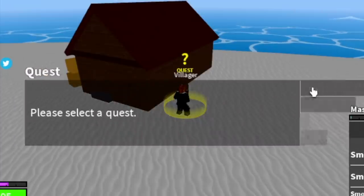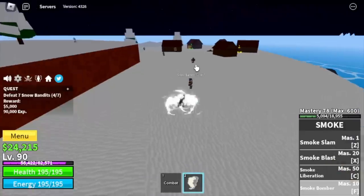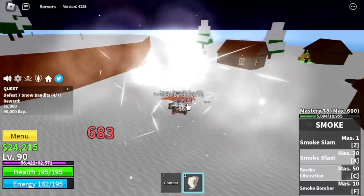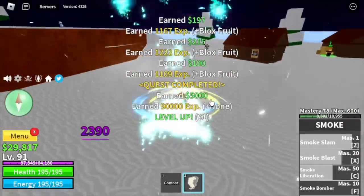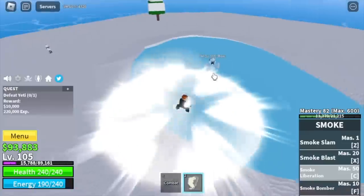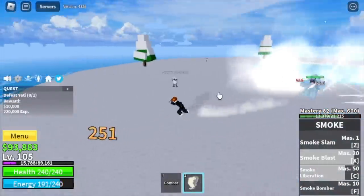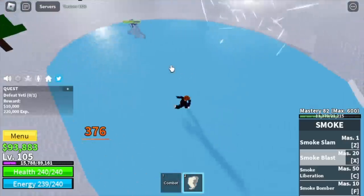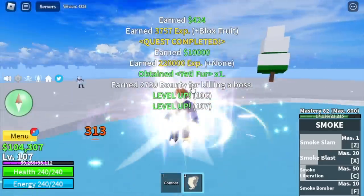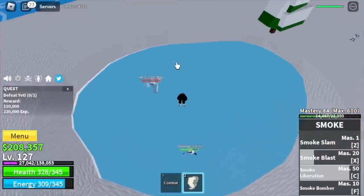We're gonna defeat the Snow Bandits until level 105, same strategy. At level 105, you can start defeating the Yeti — that is the mini boss at this island. Just a reminder: these mobs can hit you even if you are elemental. I'm using my skills because this is faster, but you can still use your F skill if you want to defeat him easily.